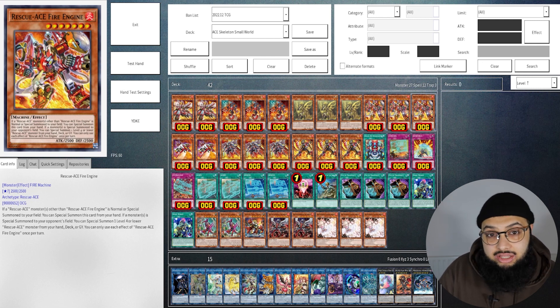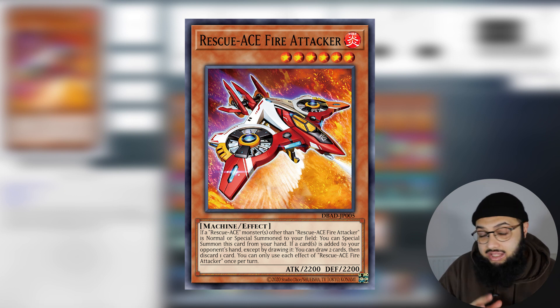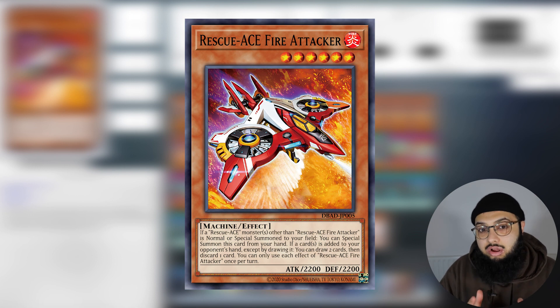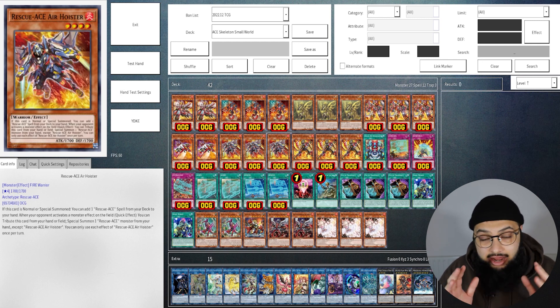Moving on, you've probably noticed a trend with Rescue-ACE Fire Attacker and the other Rescue-ACEs: they all share the same stats. What Fire Attacker does is — if your opponent adds a card to the hand, you can draw two cards and discard one. This means when your opponent is going first, you can actually play a lot on your turn and dig out the cards you need.